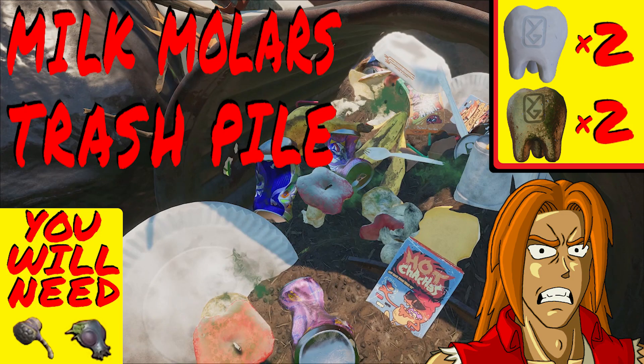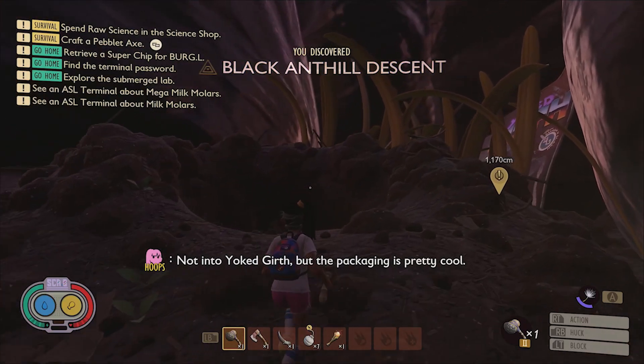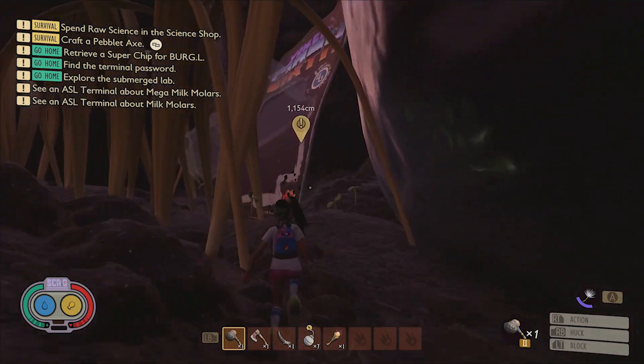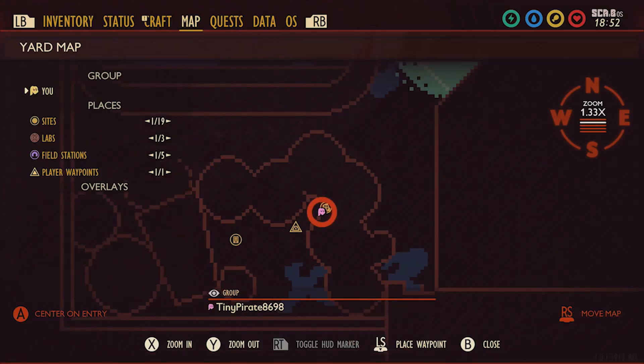Now we're moving on to the trash pile region found in the backyard southwest corner, where you can find two milk molars and two mega milk molars. One of the entrances to the black ant lab can also be found here, but we'll be treating that labyrinth as its own unique region for the sake of this video. An easy to grab molar is found close to the black anthill descent in the middle of the trash pile. Behind the packaging for a yolk girth action figure, you'll find the molar with little to no trouble. Here it is on the map.